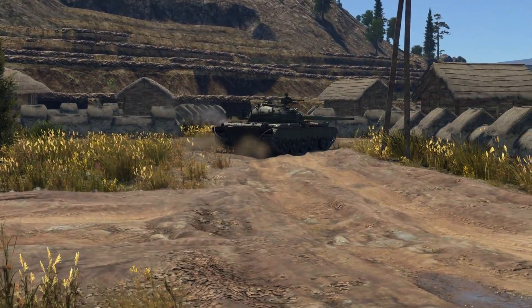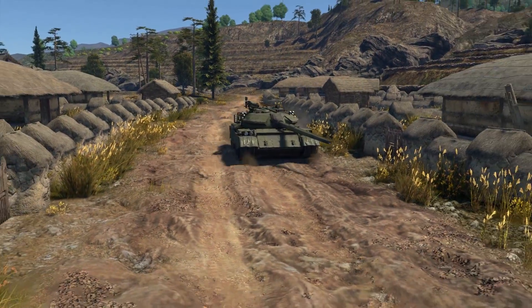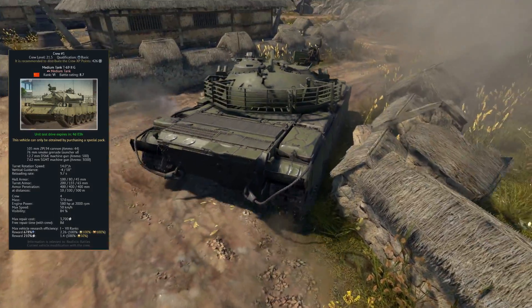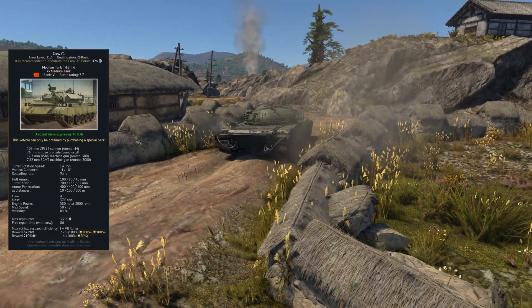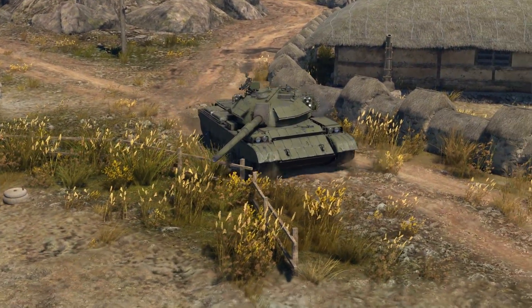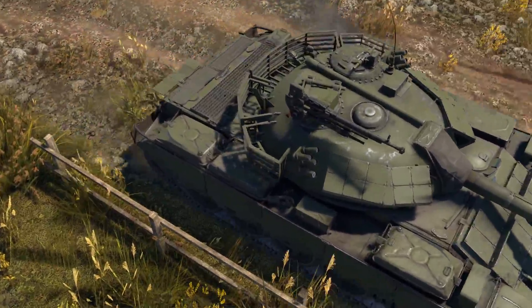Today I'm going to be talking about the performance, weapons and playstyle of the Chinese T-69 2G. Starting with the basics, this tank is a rank 6, battle rating 8.7 medium tank located in the Chinese tech tree. Being a rank 6 premium, it will be effective at researching between ranks 1 and 7, allowing you to grind out every vehicle in the Chinese tech tree.